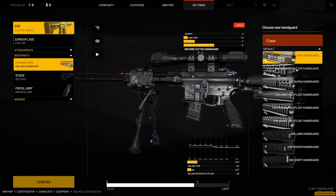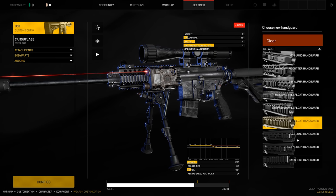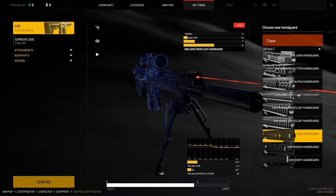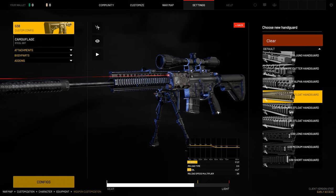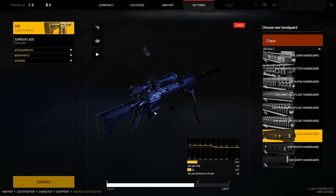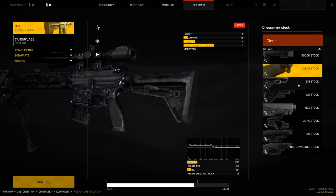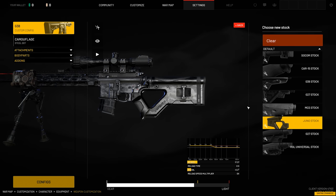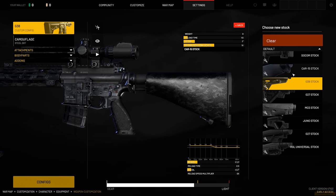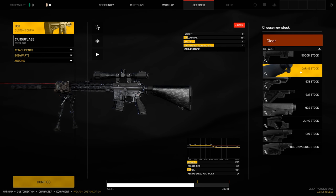Right now going through the handguard, we do have different handguards here for the G38. This varies weapon to weapon as far as which handguards and stock parts are available. Because we're running a long barrel, we're going to be picking one of the long handguards — that's either going to be the G38 long handguard or the free float handguard. This one looks more menacing, so we're going to stick with the standard G38 long handguard. Moving on to the stock, there are multiple different stocks we can throw on here. We're going to run with the CAR-15 stock — it just makes it look a little bit more like a DMR.